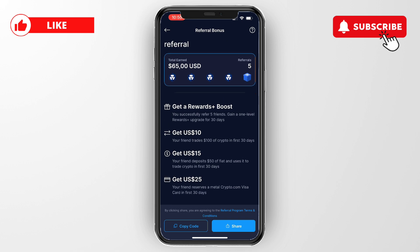Here you can see exactly how it works. If you successfully refer five friends, you will gain Level 1 rewards and an upgrade for 30 days. You will get $10 US dollars when your friend trades $100 of crypto in the first 30 days, and $15 US dollars when your friend deposits $50 of fiat and uses it to trade crypto in the first 30 days.